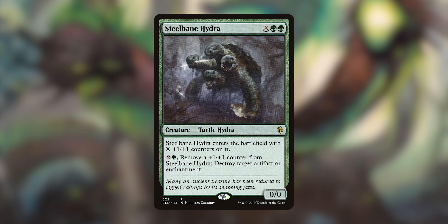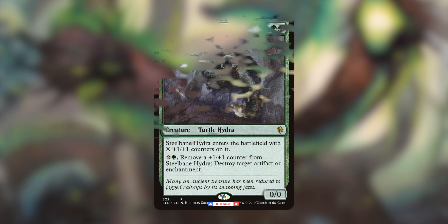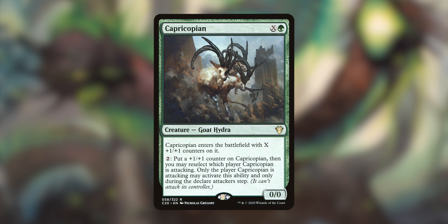Steelbane Hydra — you've got to have this in here. It doubles — actually triples — as your X spell, a Hydra, and you can remove a counter from it to destroy an artifact or enchantment. The Steelbane Hydra is so good. And the last X Hydra spell is Capricopian — it's a goat Hydra, which is pretty dope. It enters with X counters, and you can pay two to put a plus one, plus one counter on it and reselect who it's attacking. Only the player it's attacking can activate this ability, so it's a very political piece.